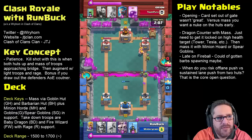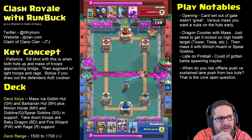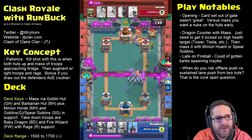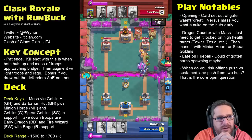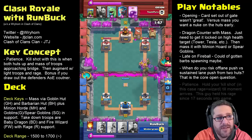It might have been that first salvo — instead of fireballing, maybe if I had Prince'd off the backside. I don't know what he would have done with that, but I'm pushing and countering back. Here we go with my skeleton army pushing back, and I drop a tesla again, still staying in the defensive stance.